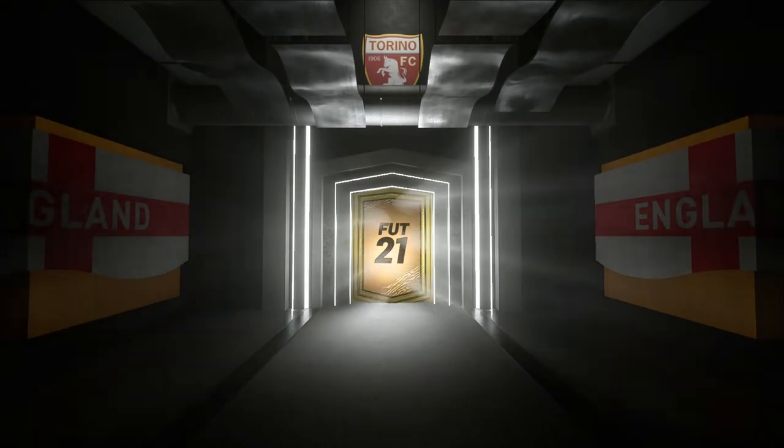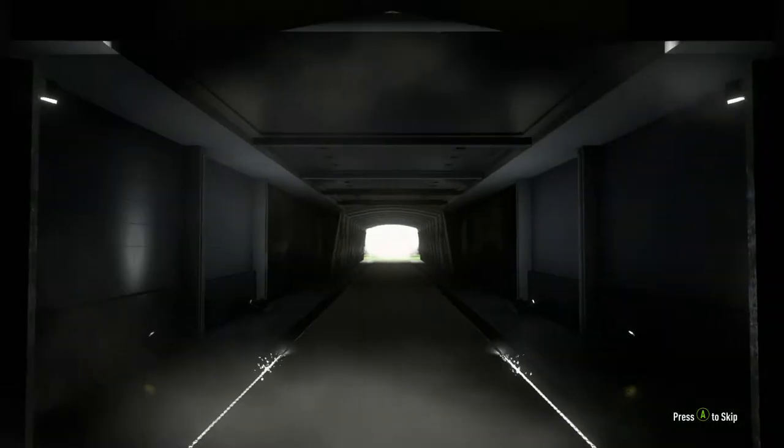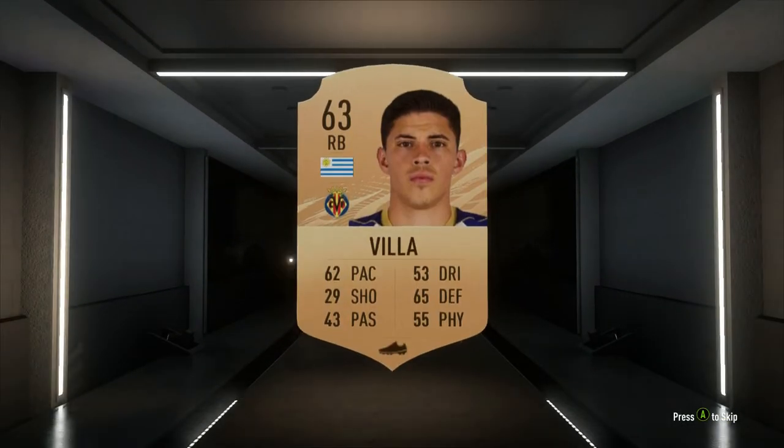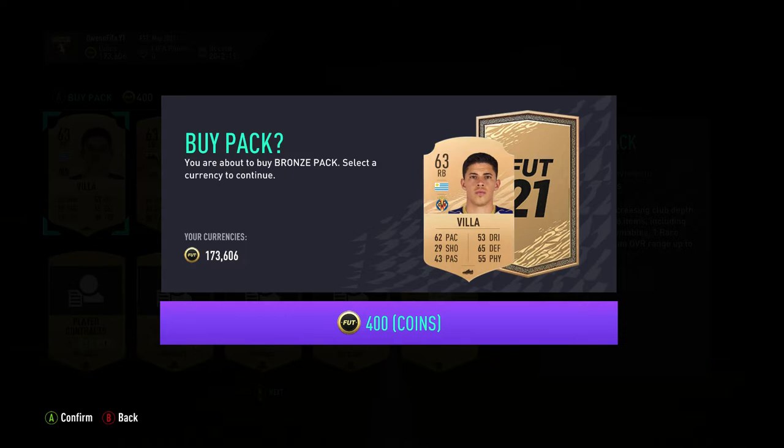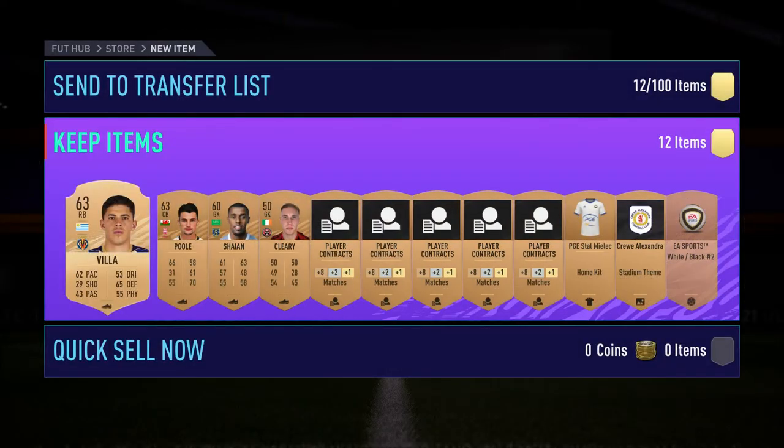We just got great value back from that bronze pack. Into the next pack here — quite an interesting pull again. Nothing massive, but it's just proving the method works. The player 'year of wine' is going for about 1k as well, something like that — you'll see in a second exactly what he goes for.